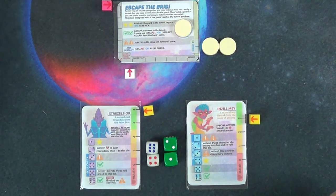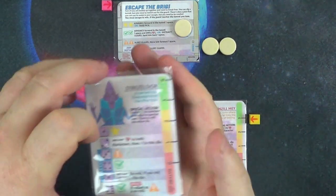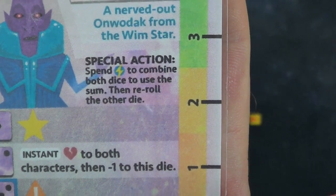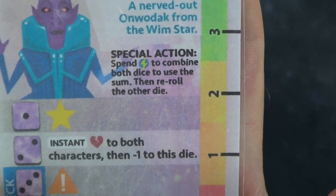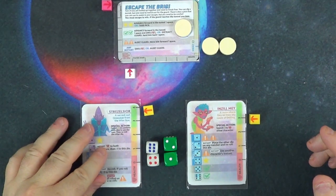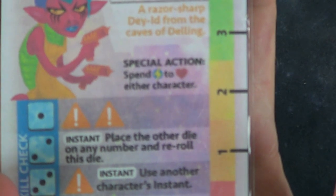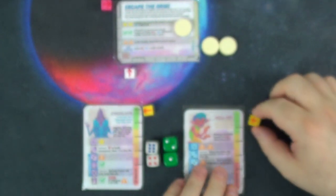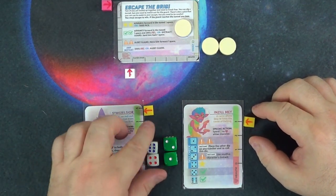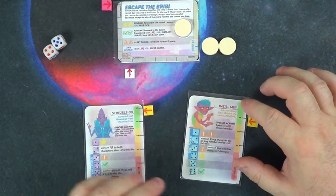Stras has a special action: he can spend an energy to combine both dice and use that sum, then roll the other die. Inzilmay can spend an energy to heal either character. I'll put the skill check die there for now.